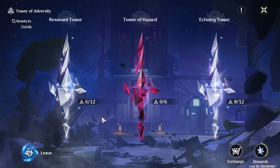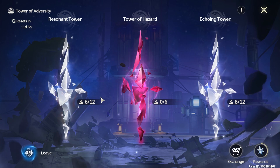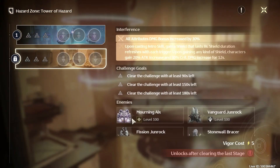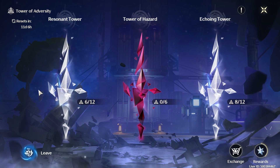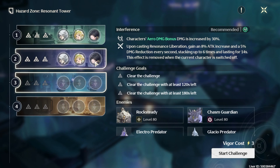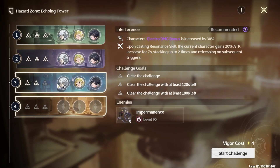I also gave the hazard zone a try. This one resets in 11 days. Even if you do have three teams, I doubt you'll be able to defeat some of these enemies — they're level 100 and you're probably capped at level 60 for now. That said, these two floors you could tackle. I only prioritized two units — this guy and the MC — so I did a little bit on each side, but unfortunately I was not able to three-star that one.